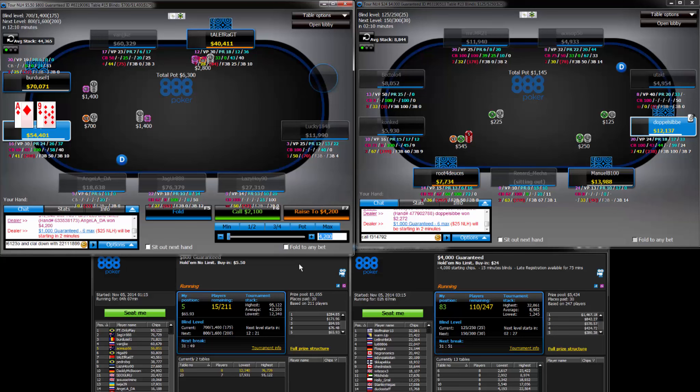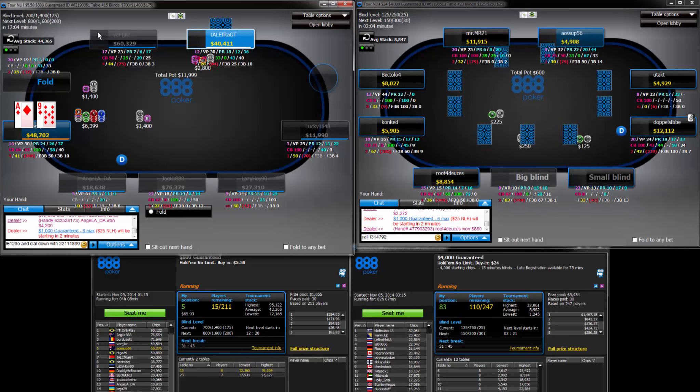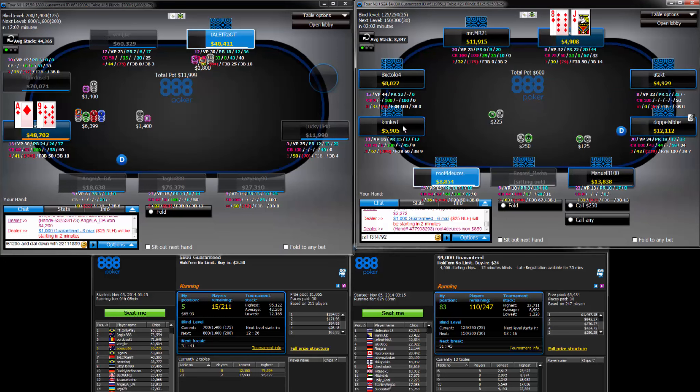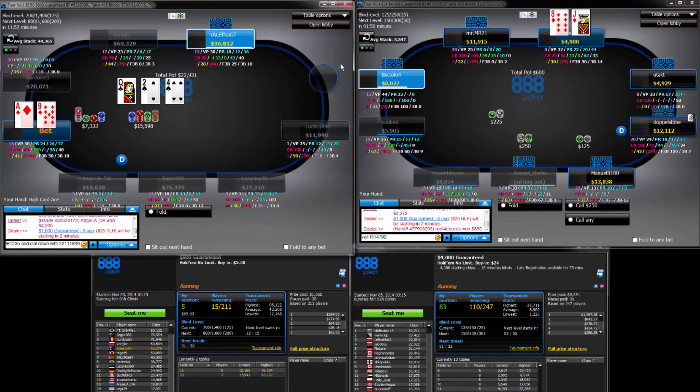I think I have 56, 63.99. I think I'll go for a sort of a thin 3-bet here, because he's kind of early, but he's shown that he does have a bit of a range, and I think we look very strong, and we've got a semi-playable hand with an ace blocker as well. Pretty good leverage with the c-bet.